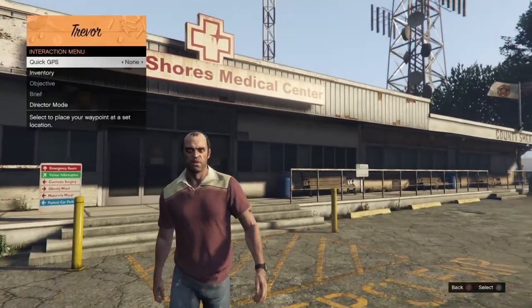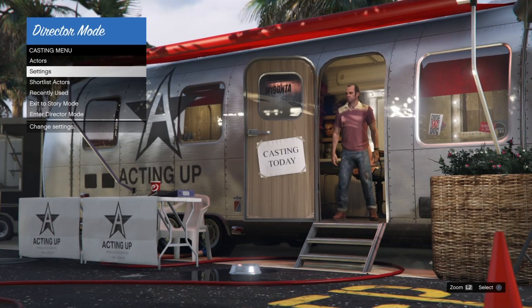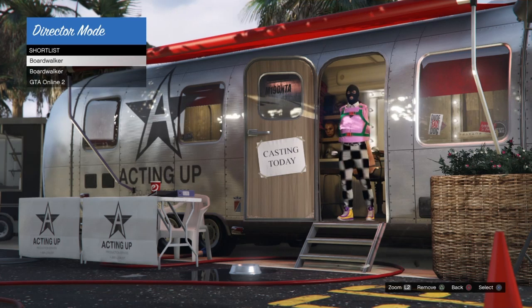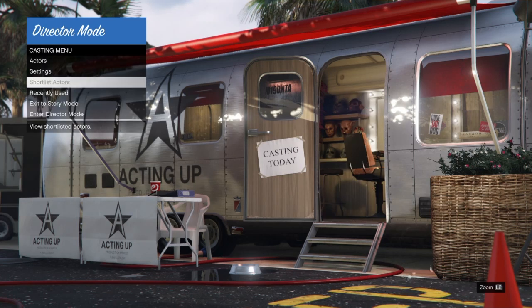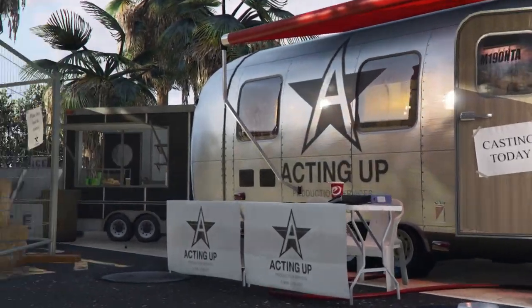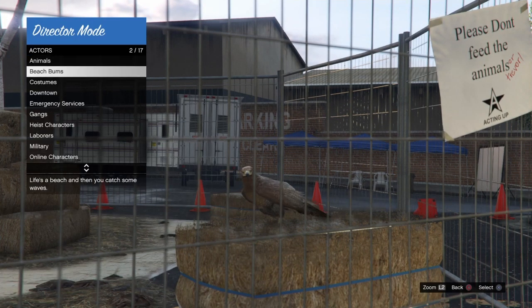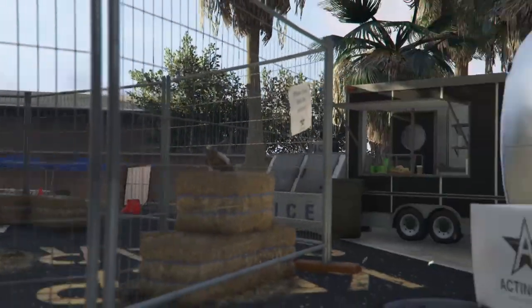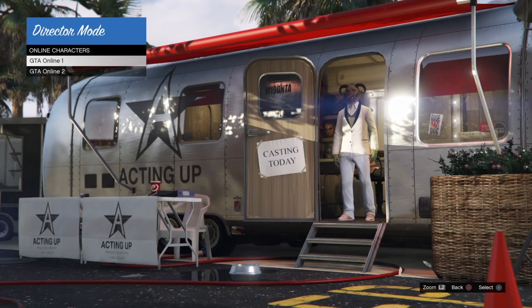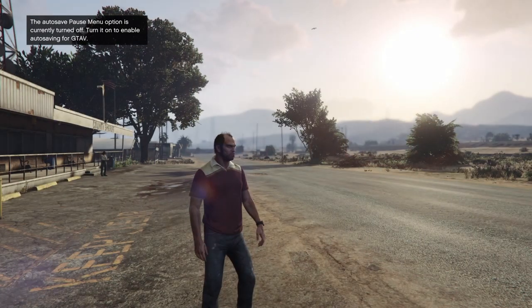First, we're starting off in Story Mode like we usually do. Pop the interaction menu open and go into Director Mode. Once in Director Mode, head into your shortlist actors and remove anything that is in that list. Once we remove everything, back out, go into actors, go into animals, and shortlist your bird — the Chicken Hawk works best, but you can use the Pigeon or the Seagull. Once you have that bird shortlisted, back out, go to your online characters, and shortlist the online character you're doing the glitch with — male or female, it doesn't matter. Then back out, select exit to Story Mode, and start up an invite-only session.